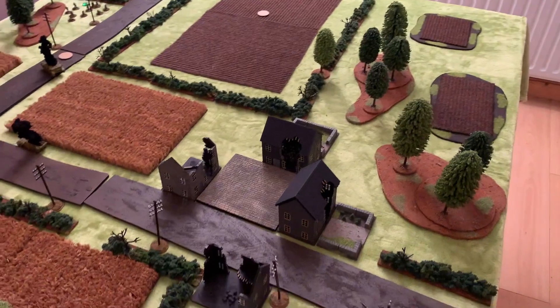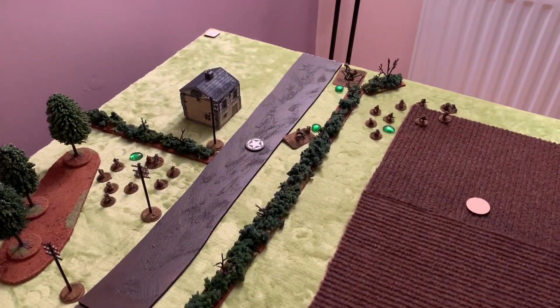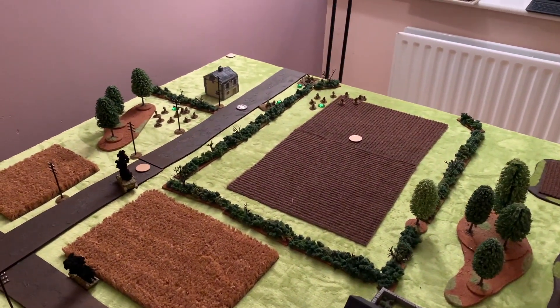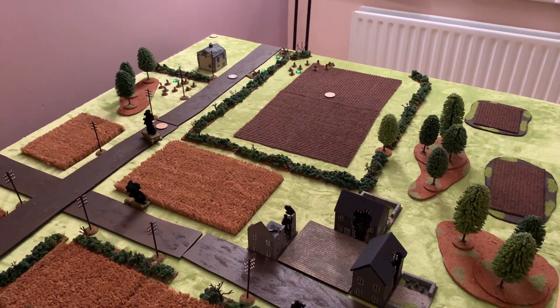At the start of the game I had to draw a chip for each side. The Germans drew a 3 because the paratroopers are already in possession of that objective just in front of the building. The paratroopers drew a 2 because they are out-scouted. Let's see if the Germans can route these stubborn paratroopers out.